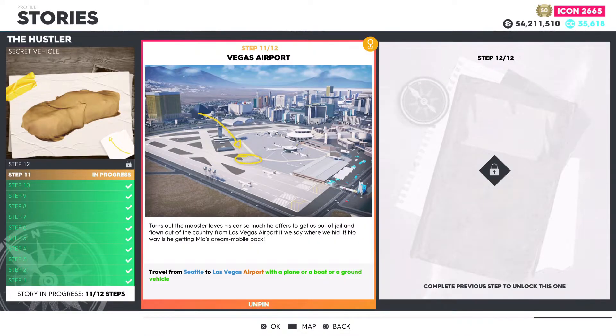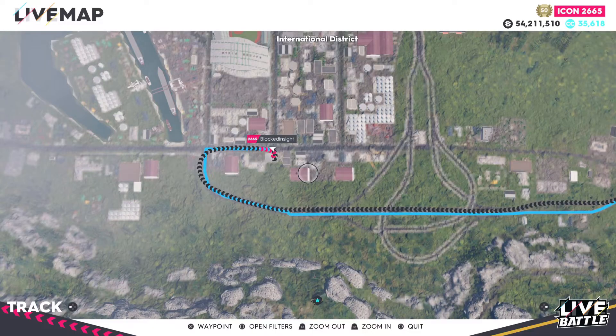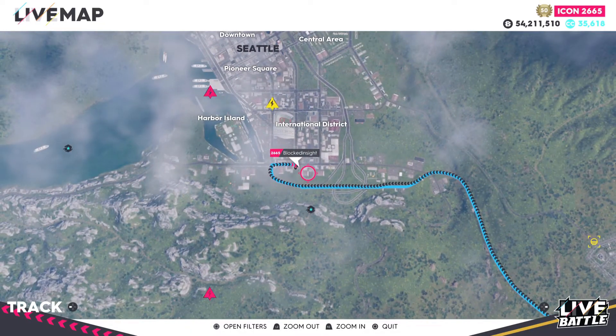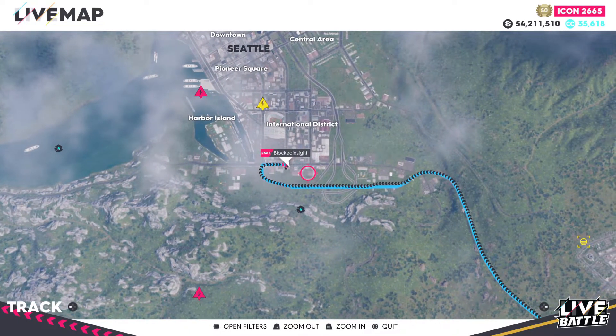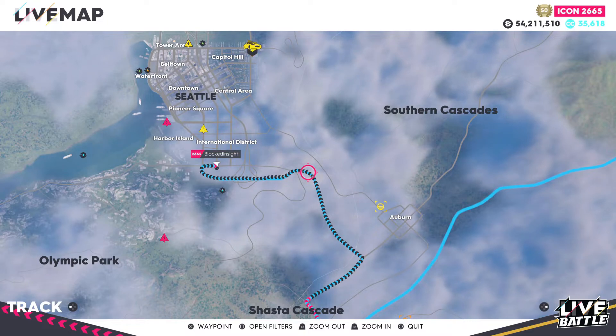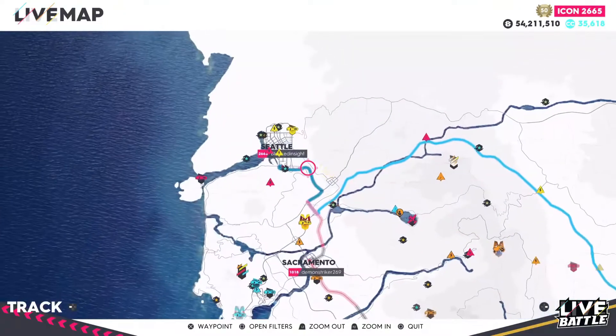Moving over to step number eleven: Vegas Airport. Travel from Seattle to Las Vegas Airport with a plane, a boat, or a ground vehicle. For step number eleven, leave from the Seattle area — I recommend leaving from the auto repair shop in step number ten. If you use a plane it would be about 18 miles away; if you use a car it will be about 27 miles away to the Las Vegas Airport.